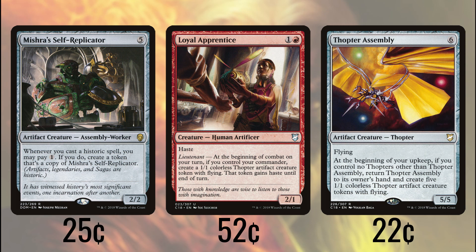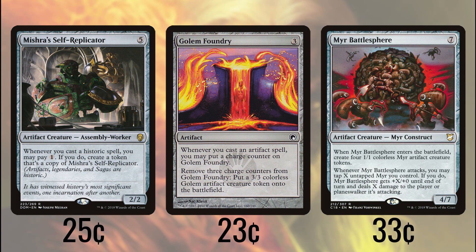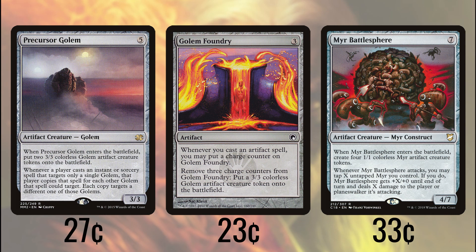Mishra's Self-Replicator, although not a great deal on its own as a five-mana 2/2, does have the pretty nice ability to let us pay one whenever we cast a historic spell to make a copy of it. That copy also has this same ability, meaning that before long we'll have hordes of Self-Replicators running around. Golem Foundry gets a charge counter every time we cast an artifact, and we can remove three of these counters to make a 3/3 Golem. Mirror Battlesphere brings four 1/1 Mirs to the party with it, meaning that this 7-mana creature represents a whopping 23 power. If we ever feel like we can't get through with those mirror tokens, we can use them to pump up the Battlesphere. Precursor Golem gives us three 3/3s, which all become 6/3s with our commander, meaning for 5 mana, we put 18 power on the board.